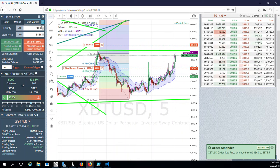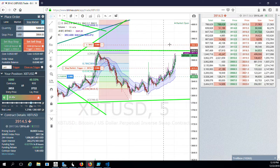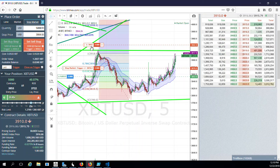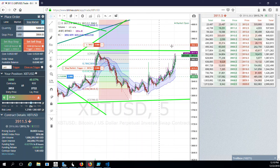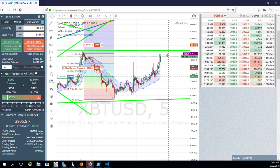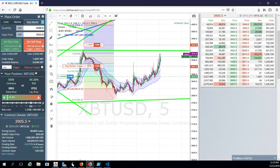Instead of a fixed stop-loss, I feel like once it goes up you could see it slam back down and get you out. But here I can trail it up, locking in more profits as it continually breaks up. I have a limit order at 3942 — if it hits that, it'll sell me out. I expect a retracement back down a little bit and maybe a continuation back up, so I'll follow that with stops.